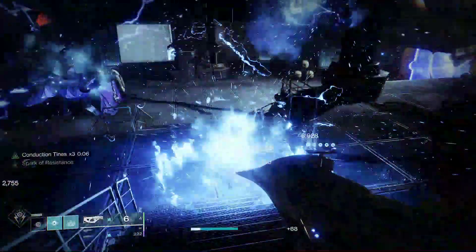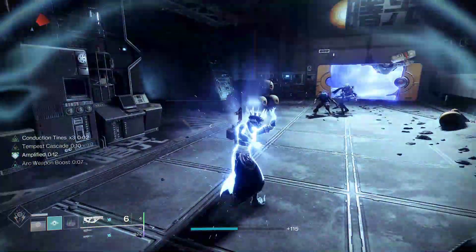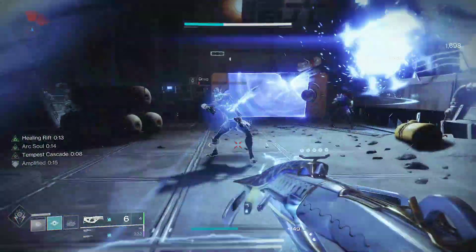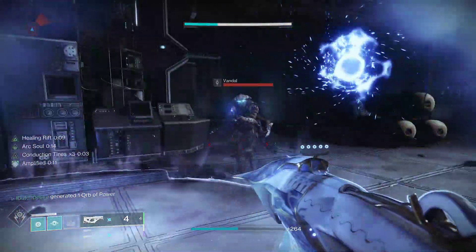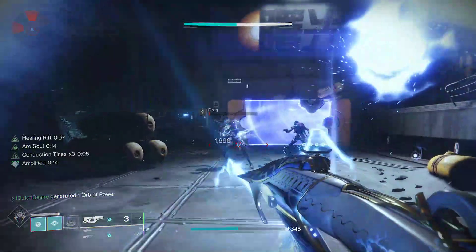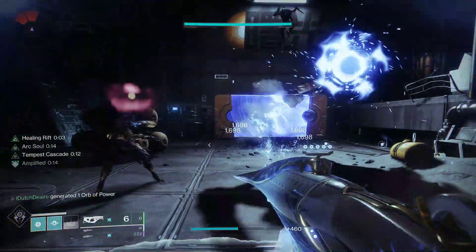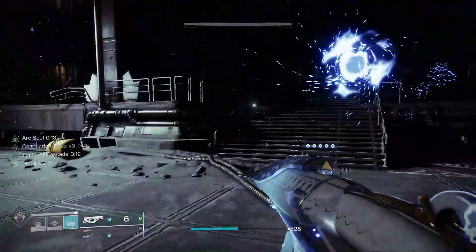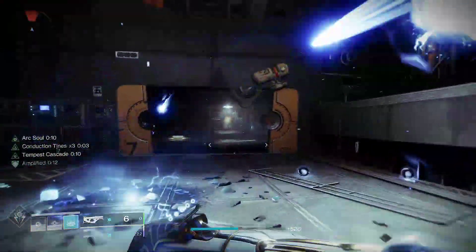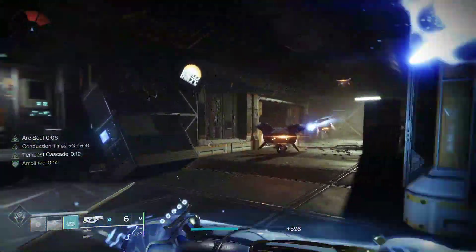Throw your grenade — there we go — get amplified, place down the Arc soul, and we'll get a lot of buffs on the left screen. As you can see, I don't think we can see them all, but you can just spam our grenade and melee to obliterate everything. The Arc soul will kill them on this difficulty — it's really nice.